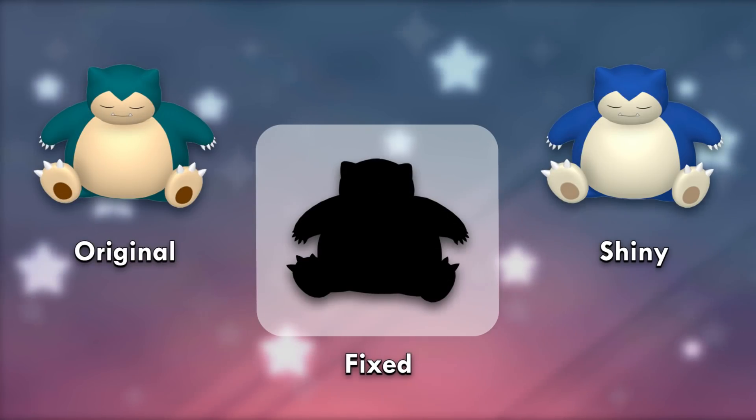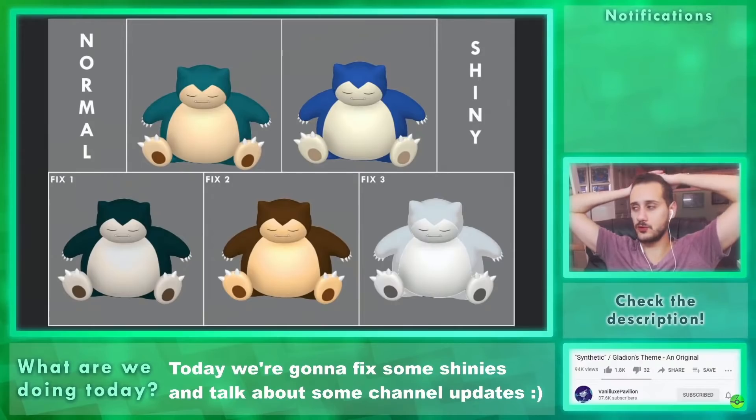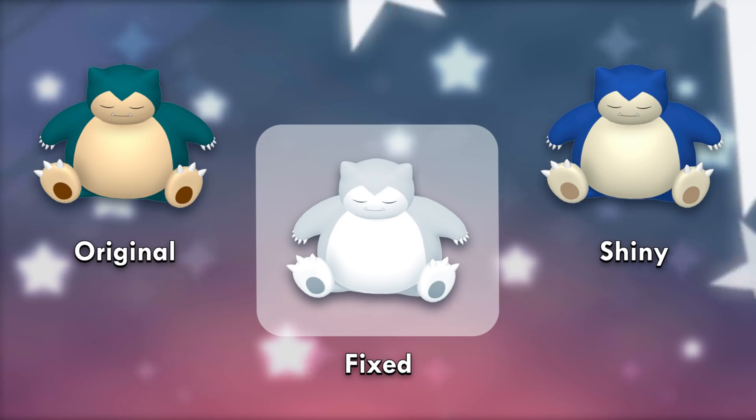Snorlax's shiny isn't terrible but unambitious. We designed shinies based on bears: the first one a black bear, then a brown bear, and finally a polar bear — which was super hard to do in Photoshop. But it ended up winning with 56% of the vote. It references the famous Snorlax snowmen episode too, while looking the most appropriate and unique.